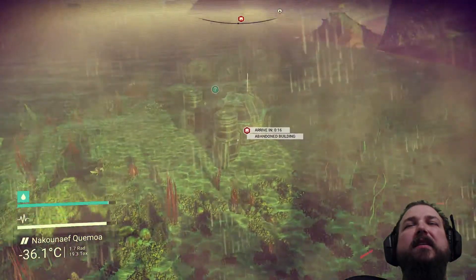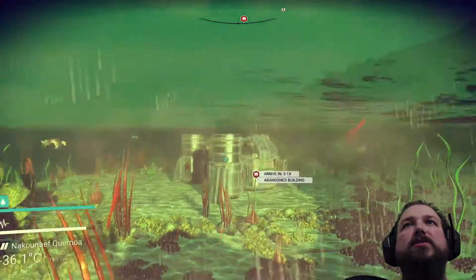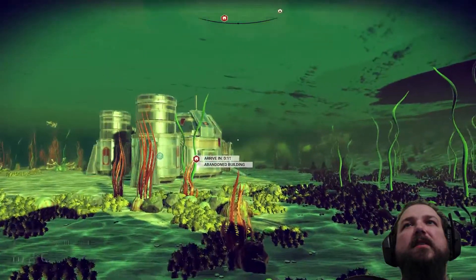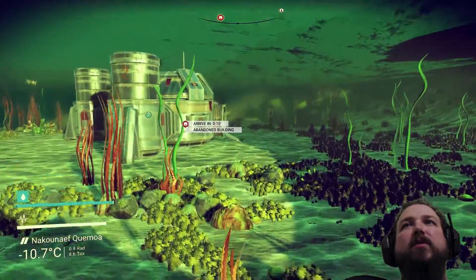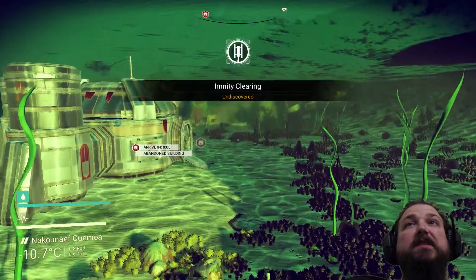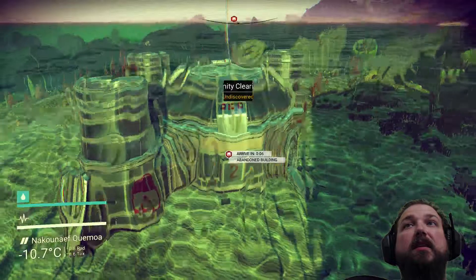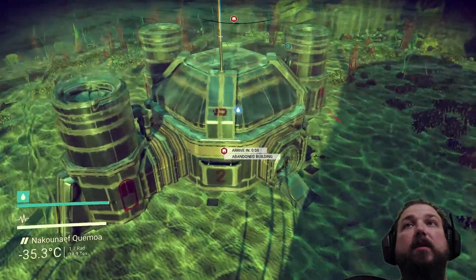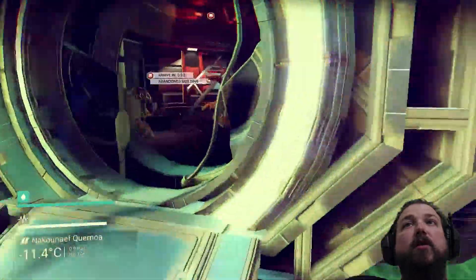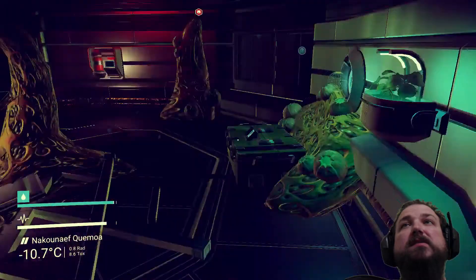Look at that building, man. There's a little lag there for a second. There's a door right there — we should be able to get in. We're going in. Let's get some oxygen in case we need it. We can swim right in — there's no door. Look at this, that is so cool.